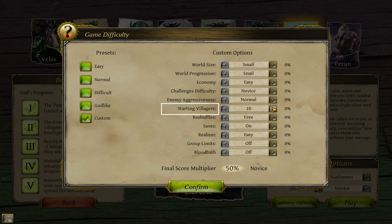At the halfway point, we have starting villagers. You will always get the same four villager types to start, and then three more based on your villager focus on the previous screen, making seven. If you set this number any higher than seven, you'll get extra manpower on top of that. I'll give a bit more depth at the end of this video.